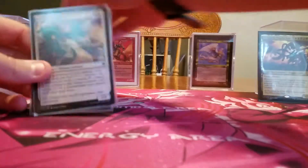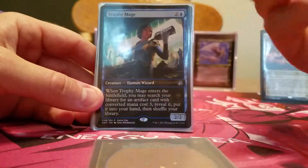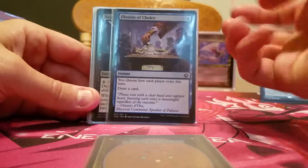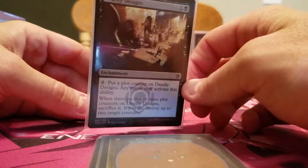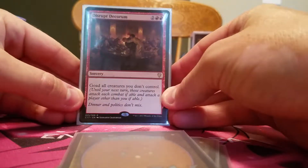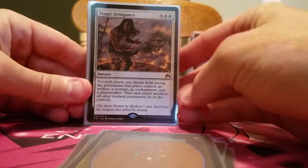Then I have seven utility cards. Orzhov Advokist, where people can pump up their creatures if they don't attack me. Trophy Mage, which allows me to search for either a mana rock, my Strionic Resonator, or my Fire Shrieker — I have about ten of these Game Day promos in my collection just for deck building. Illusion's Choice — I can choose how people vote. Deadly Designs — anybody can pay to help out, put some counters on this, and when you do it kills two creatures. Cruel Entertainment is a fun utility card where somebody takes control of somebody else's turn. Disrupt Decorum — four cost, goad all creatures I don't control. I don't have to target anything, everybody just attacks everybody else, just not me. Tragic Arrogance — I get to choose who keeps what, when, and where.